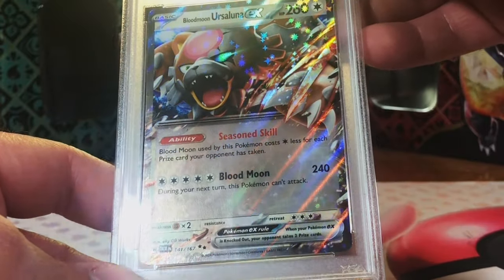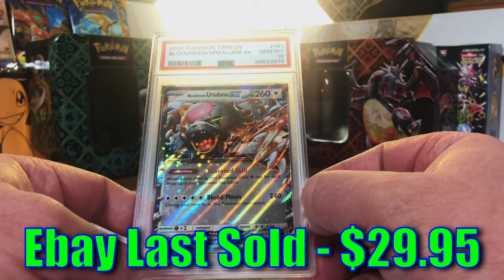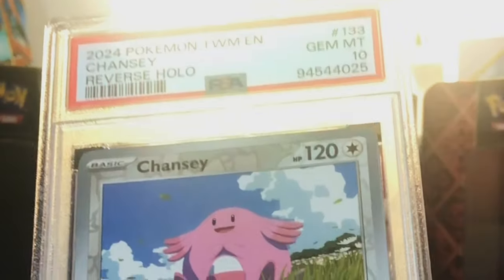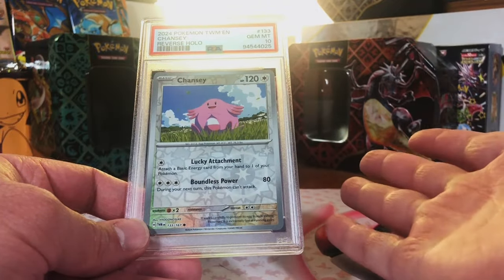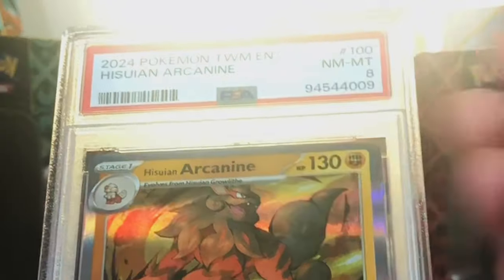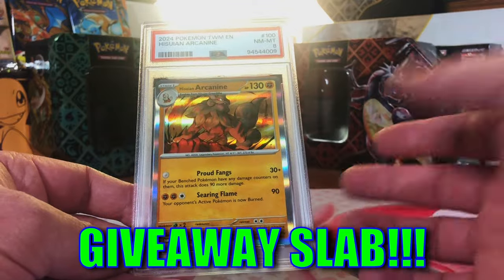Blood Moon Ursaluna EX Double Rare this time - this is a 10. Gem Mint 10! Holy cow, this is incredible. Another Chansey Reverse Holo - this has gotta be a 10. Gem Mint 10! We can't go wrong. Another Hisuian Arcanine - I'll guess 10. Got a 9 - that's all right, you gotta take your shots. We got two Gem Mint 10s of it already, so I won't complain.